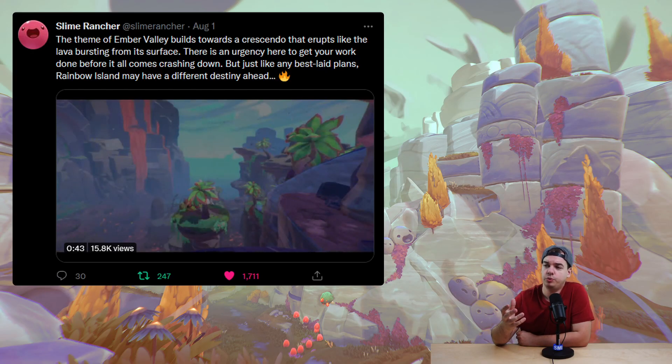The very first of the two tweets says: the theme of Ember Valley builds towards a crescendo that erupts like the lava bursting from its surface. There is an urgency here to get your work done before it all comes crashing down. But just like any best laid plans, Rainbow Island may have a different destiny ahead.